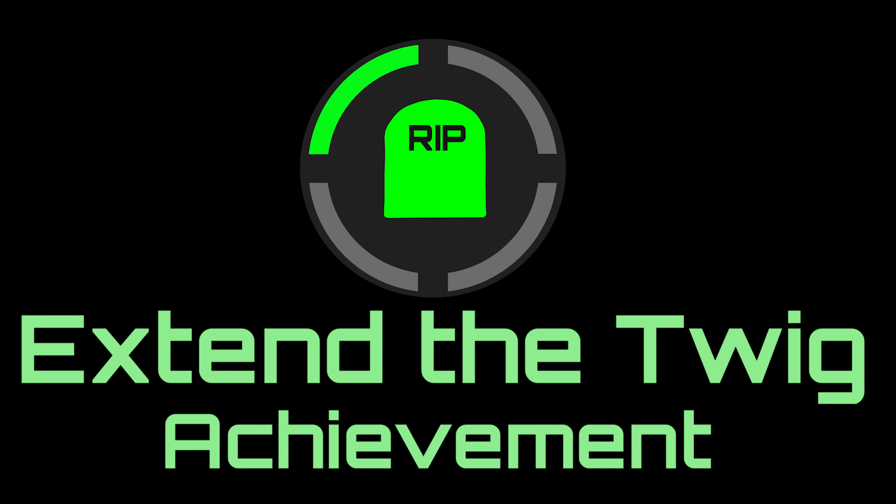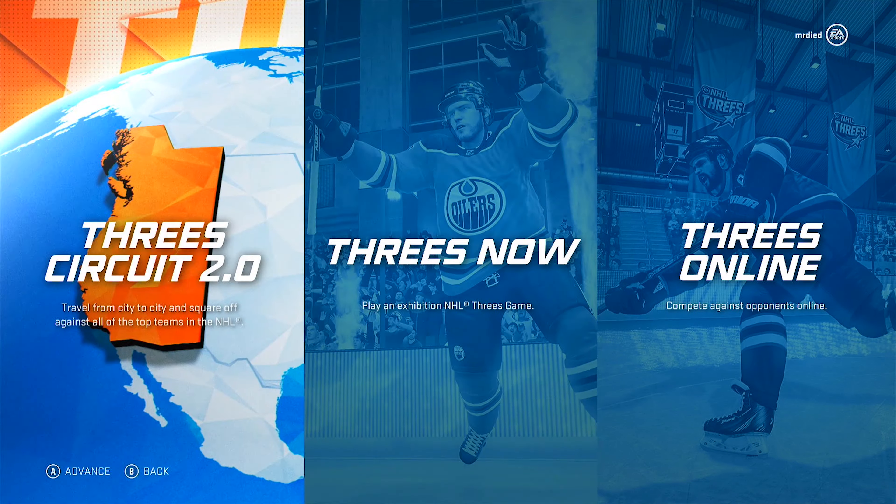Hey guys, today I'm going to show you the achievement Extend the Twig on NHL 20. To get this achievement, you want to deflect a shot with a defensive skill stick in any game mode.